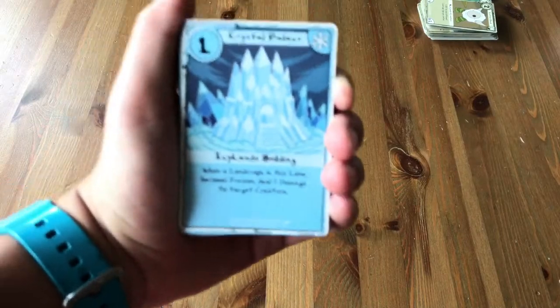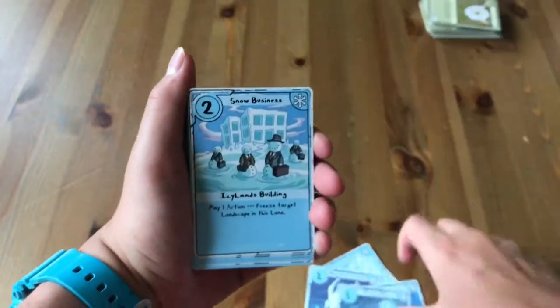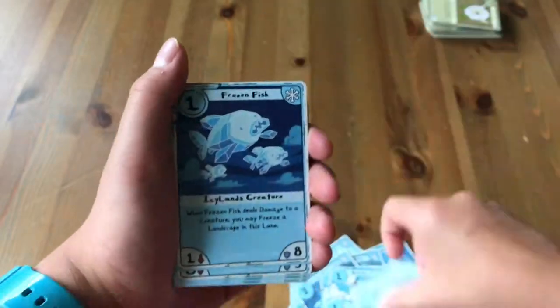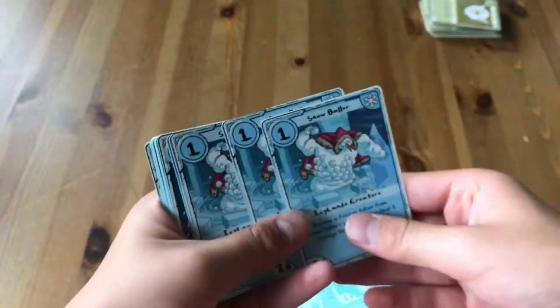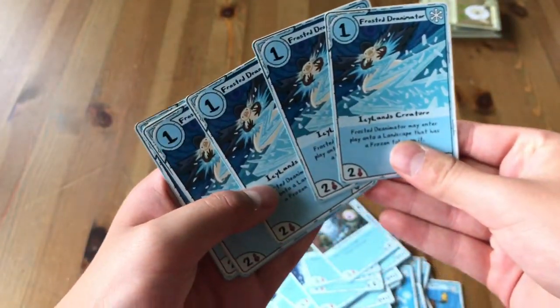Alright guys, right onto the Ice Lands. Crystal Palace, Sprucey Lucy, Abominable Snowman, Cold Soldier, Freeze Ray, Snow Business, Floating Ice, Palace, The Cooler, Frosted Snow Woman. Two Border Collie, two Snow Bunny, two Frozen Fish, two Slay Rider, two Frost Dragons, two Reindeer. Three Snow Blower, three Glacier Racer, three Snow Dog, three Freezing Point, three Emperor Penguin, three Frosty Frolic, three Ice Meister, three Snow Bowler, three Icy Command. Four Icy Intruder, four Frosted Denominator. That's the Ice.